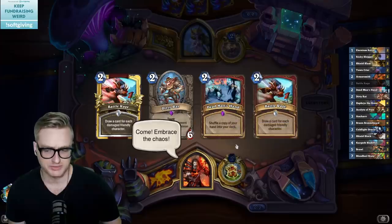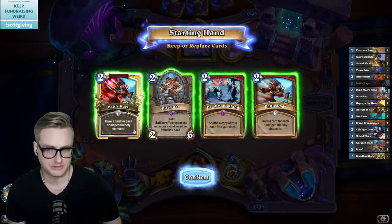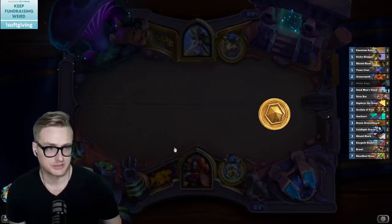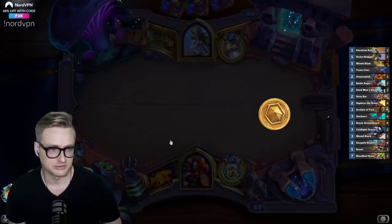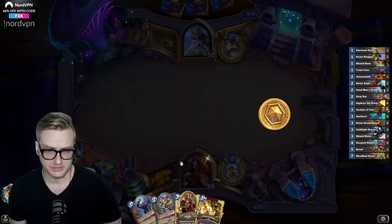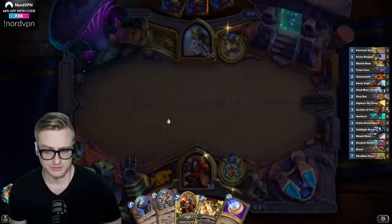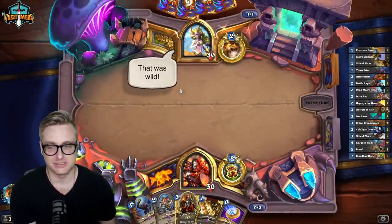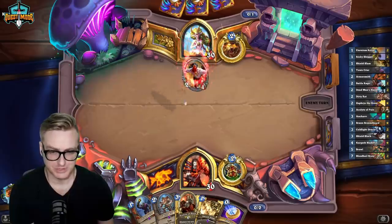Against Druid we're probably going to want some early game removal-y things like Risky Skipper, maybe Armorsmith, Town Crier, just anything we can drop in the early game. Town Crier's good, Acolyte of Pain. Dirty Rat might be good on two if we get indication that it is aggro Druid, which it is.